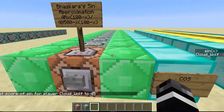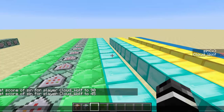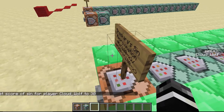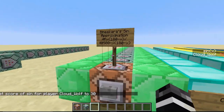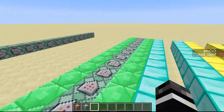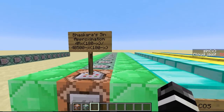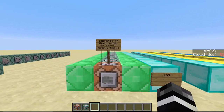Sine of 45 is supposed to be 0.707 — this function gives you 0.705, so dividing by 1,000 you get 0.705. Sine of 30 is supposed to be one half, and this gives you 0.5, which is exactly one half — so it's really good. I had another approximation for sine and cosine using a different coding method, but it wasn't as good as this one and it's actually longer. So this is the best one I could find — Bhaskara's sine approximation.